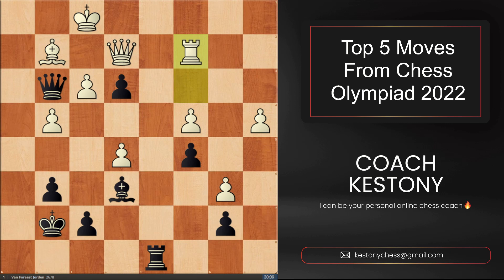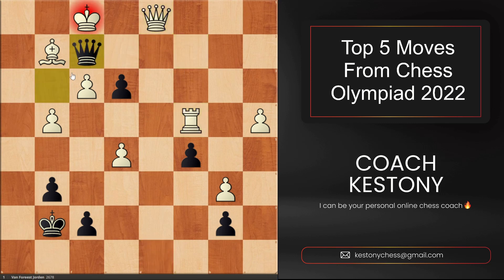At this moment, I would like you to pause the video and try finding the final combination that the Netherlands Grandmaster executed to make White resign. Yes, you're absolutely right — it's bishop takes c4. We're once again using a deflective idea to force White's pieces to flee from the f2 square, after which we can give mate. What happened was rook takes c4, rook to d1, queen d1, queen f2 — Black won the game.